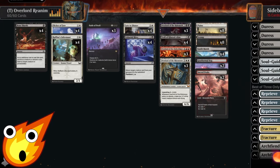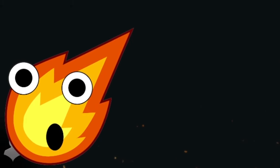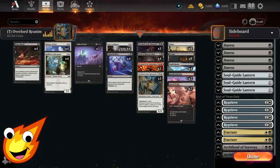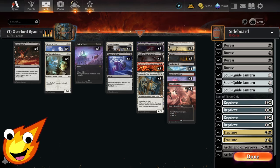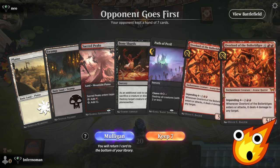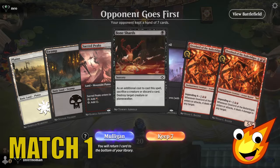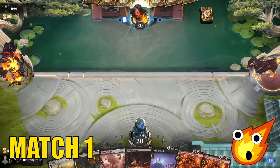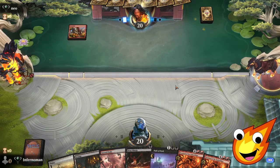Is it really possible to reanimate a bunch of high-powered creatures on a budget in the most powerful format on Arena? Bold strategy — let's see if it pays off. Let's take this into Timeless and see if we can reanimate some overlords. We have overlords in hand but no way to bring them back yet; we do have Bone Shards to pitch one and a wrath for emergencies.